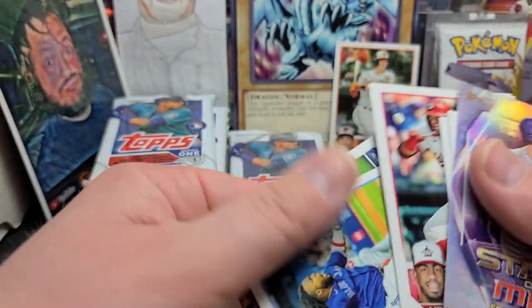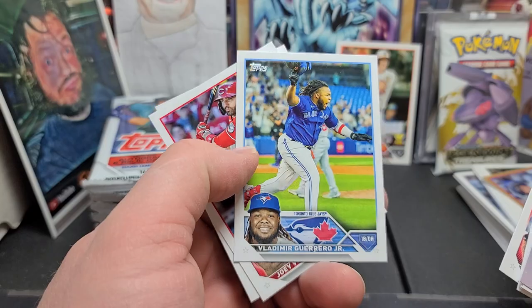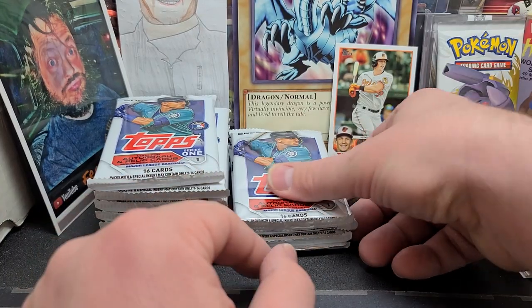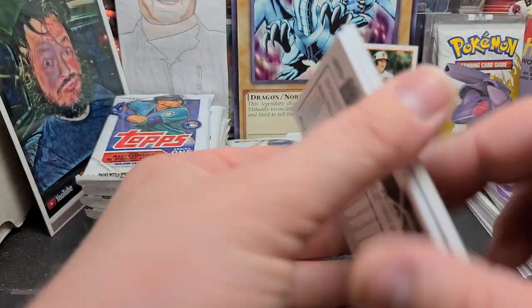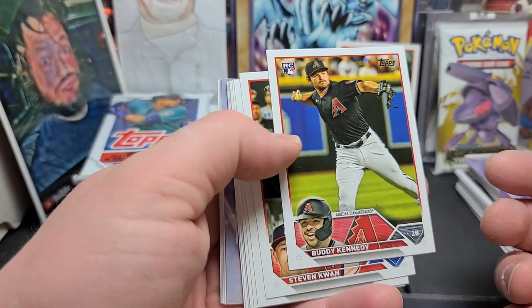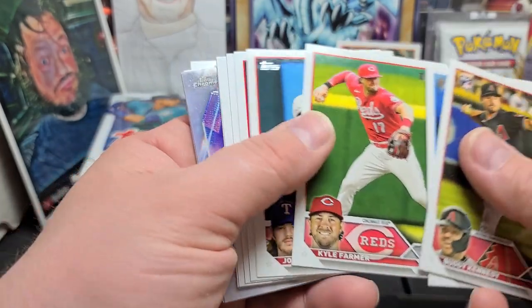Anywho, Luis Garcia — sorry about this guys, taking a second. Albert Almora. Looks like Vladi just hit a walk-off or something — he's excited. Joey Votto and Brad Miller. Alrighty — if you're still with me, let me know in the comments below. I'll know if you made it or if you just skipped ahead to the end. Sorry for the slow go here. Buddy Kennedy rookie card, Stephen Kwan gold cup card — pretty cool there. Danny Jansen, Kyle Farmer, Jonah Heim.